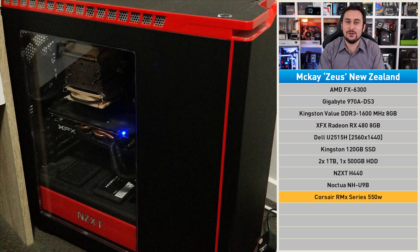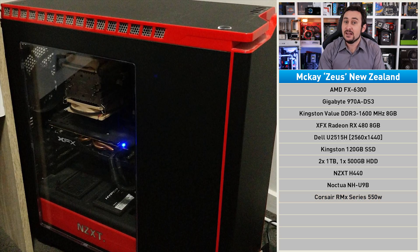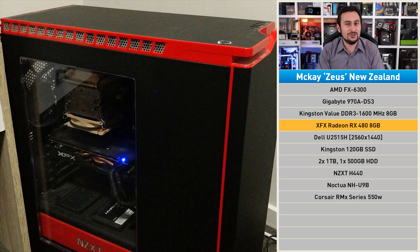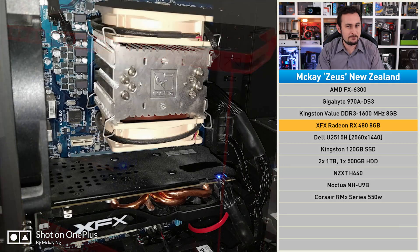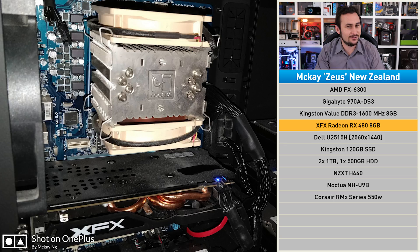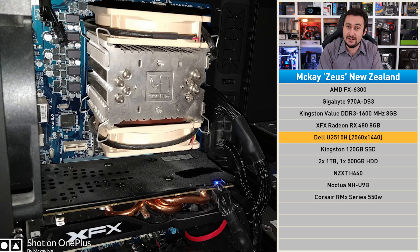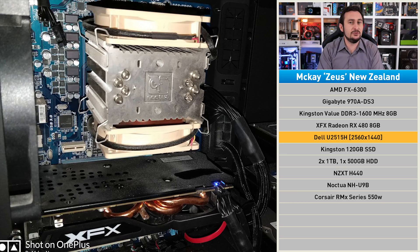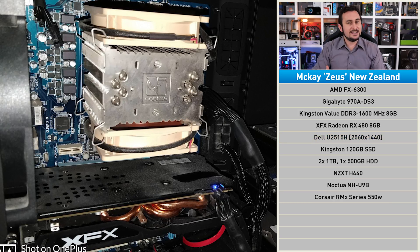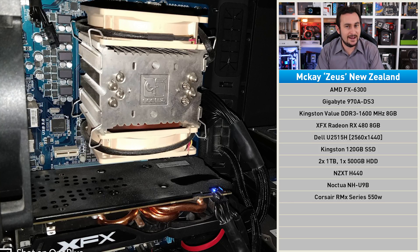The Corsair RMX Series 550 watt was dropped in to take care of that power-hungry CPU. Then this year, Mackie's brother — who sounds like a real top bloke — brought him a shiny new RX 480 graphics card. I suspect there might be a miner in New Zealand trying to work out who stole his RX 480. The impressive Dell U2515H monitor was purchased secondhand, and the PC is now mostly used for 3D CAD modeling and rendering as well as content creation and photo editing. So ideally what we really need here is a CPU with more cores that are more efficient than a coal power plant.